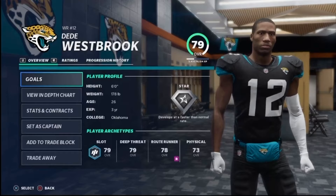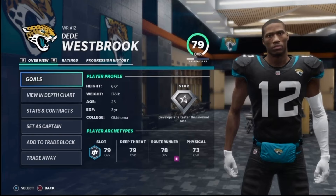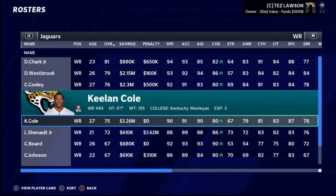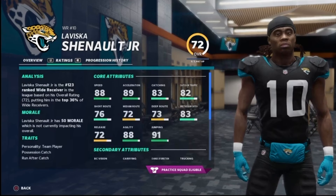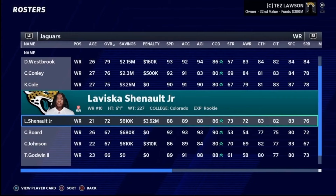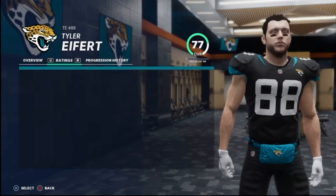The next best receiver is DD Westbrook, who will be the main slot receiver this year. His contract is also up at the end of the season — is he a guy we'd like to re-sign long term, let walk in free agency, or potentially trade? DD Westbrook's future will definitely be evaluated early on. There are a few other talented receivers including Chris Conley and Keelan Cole, but the player I want to highlight is rookie Laviska Shenault Jr. Shenault was the Jaguars' second-round selection — my main word to describe him is playmaker. He does have an injury history at Colorado, but if he can stay healthy he's going to be a really fun player.